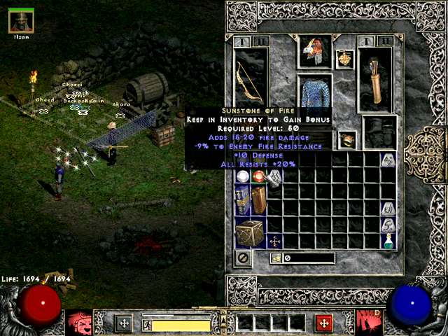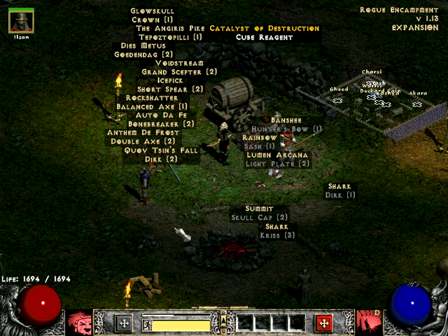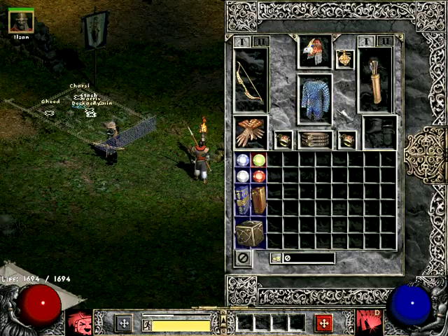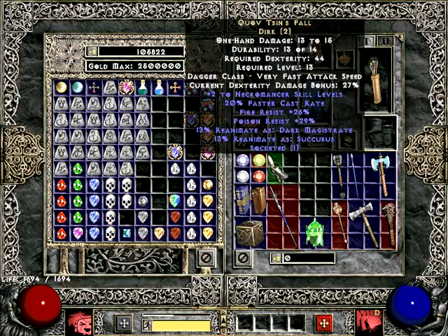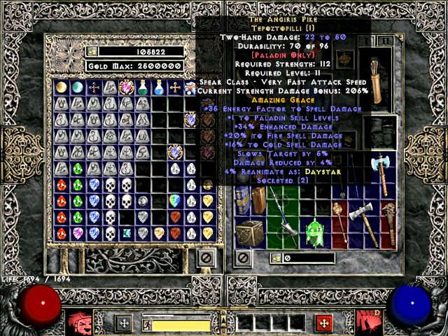So I think that pretty much covers the early runewords. Now as you can see here I have a pile of unique items, so that's what I'll show you next. Unique items drop fairly commonly in Median, but there are quite a lot of them, so you might not find what you need specifically. So what you can do is disenchant them and make a new unique item with the ingredients that you get.